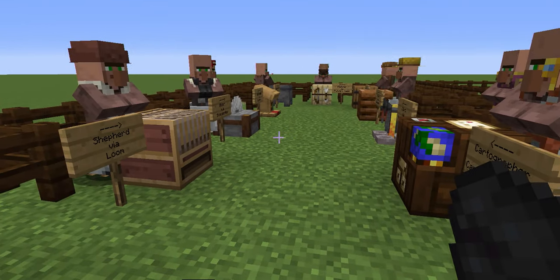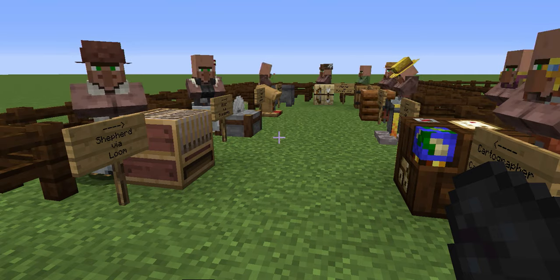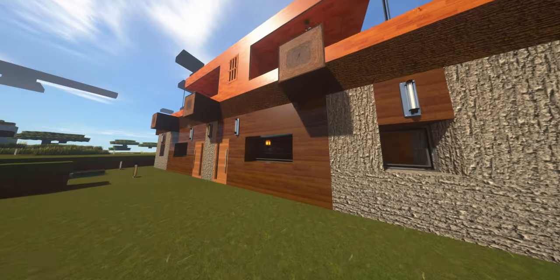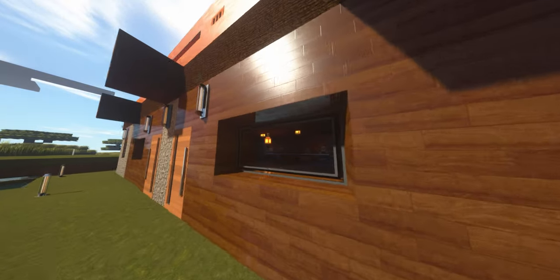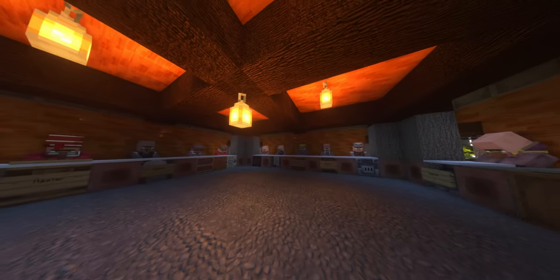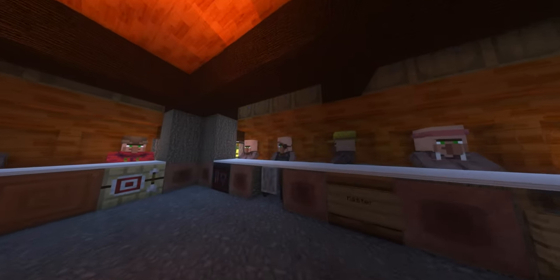That's really the basics of how this works when it comes to giving your villagers professions. If you do run across a village, take the resources you've got, build one of those different crafting tables for what you need, and then have a villager walk up to it. If you want to continue trading with them on a regular basis, kind of block them in and make a villager trading post, and then you'll be able to make trades all you want. That's the basics of villager professions and how you can customize them to what you want.